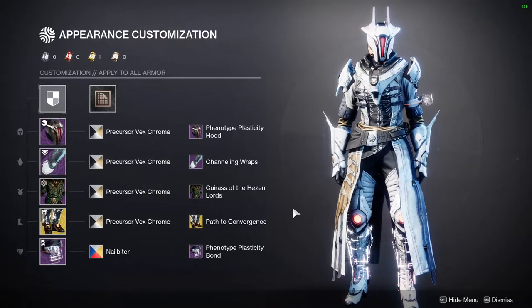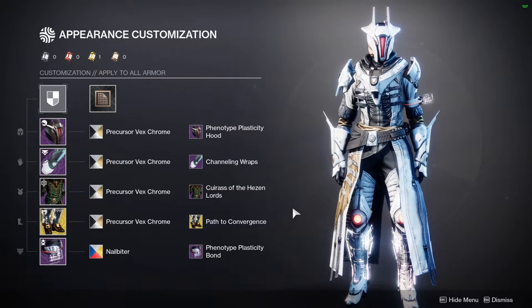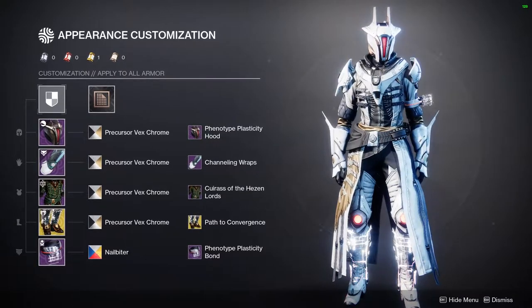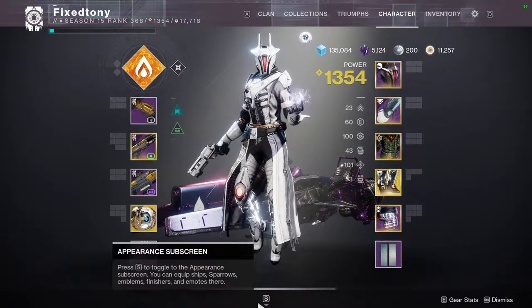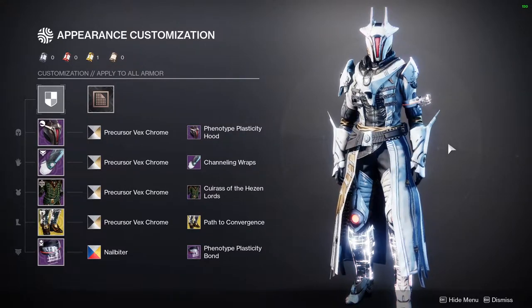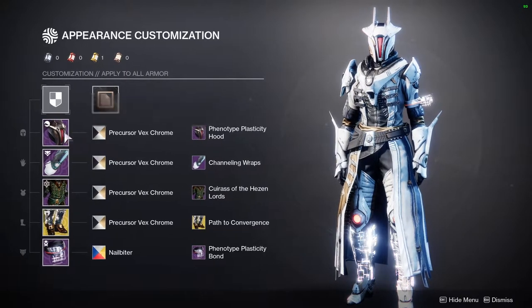Last but not least we have the warlock, and I definitely went a different direction here. People might expect me to use the hive stuff since Season of the Hunt gave warlocks hive-themed armor, but I'm actually using the vex stuff. This is probably one of my favorite looks for my warlock - I have an entire armor set based around it. Some pieces you can't get anymore, but there are ways to work around it.